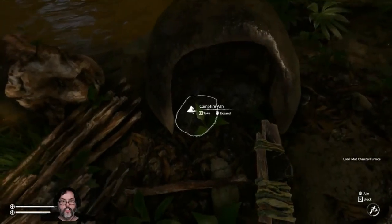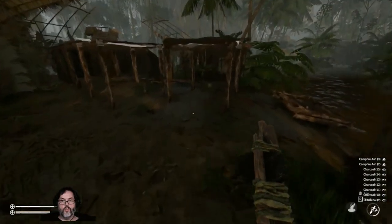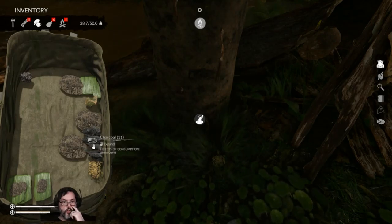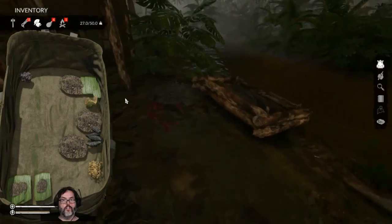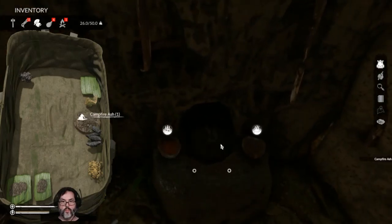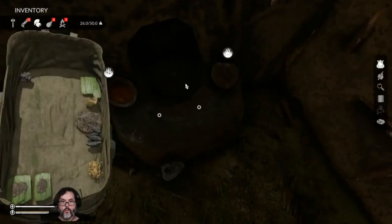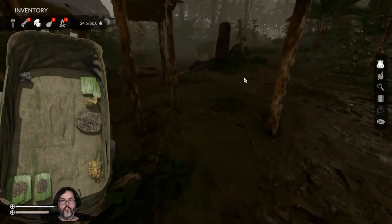Oh, that's not lit — which is fine. We'll take the charcoal. Let me go ahead and dump all the charcoal right here. I'm going to keep a few pieces — we're going to chunk these right there. The fire's out, that's a bummer. Oh, there's an obsidian stone in there — cool.